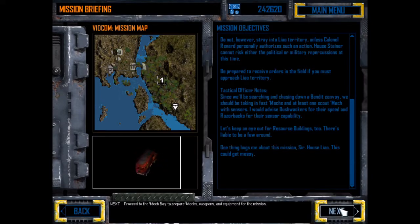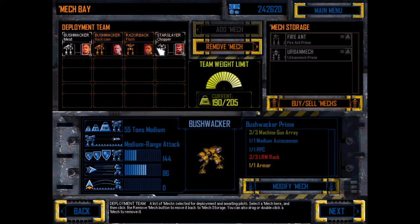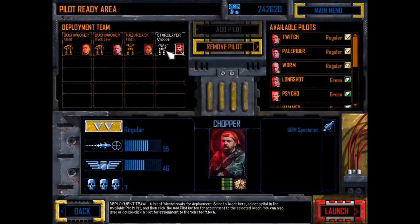What this means, from what I can take away from it, is it's going to be a first engagement with one of the houses. We've got a Star Slayer here, two Bushwhackers and a Flash. I sort of set this up beforehand — this is what we're going to go with. Let's get into it.